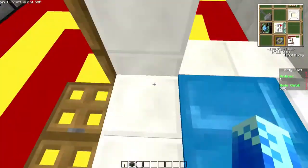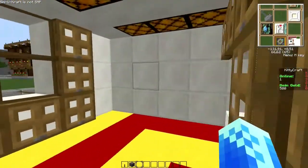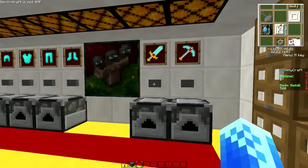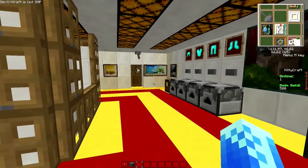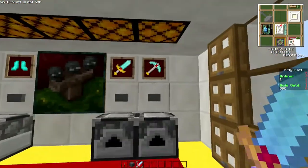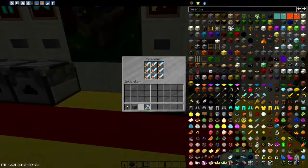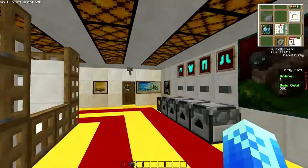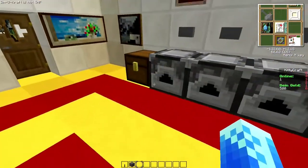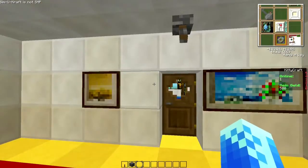Hier geht es ins Schlafzimmer rein – Bett halt. Dann hier so ein bisschen die Aussicht genießen zu den Nachbarn. Nun hat man hier die Option, wenn man mal gestorben ist, lässt sich hier halt ein neues Schwert oder eine neue Axt geben. Hier gibt es Helm, Hemdhose, Schuhe – je nachdem, was man gerade braucht. Ist auch sicherheitshalber alles drin.